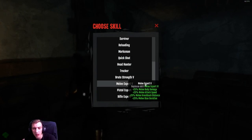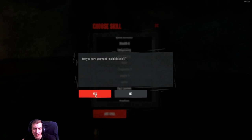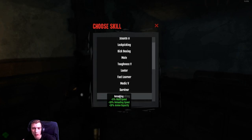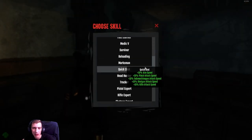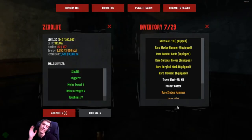Now we're getting into the end game parts, so we're going to go for Jogger 5 — there it is — Melee Expert 5, Brute Strength 5, Toughness 5, and last of all Medic 5. Now you're going to be looking and you'll still have 4 skill points left, unless you've prestiged. As you can see I have 5 points — that's because I'm Prestige 1, so I have 1 extra skill point.